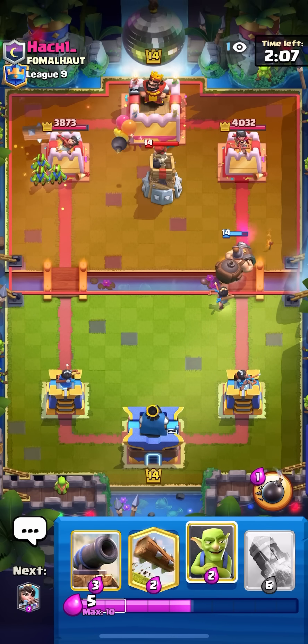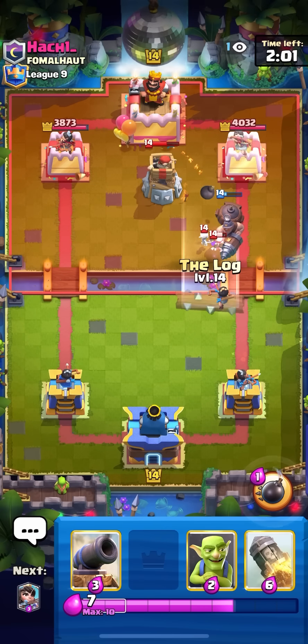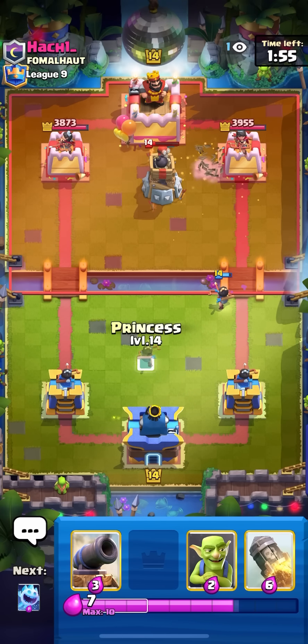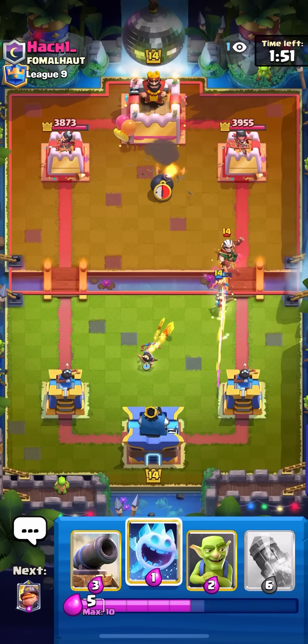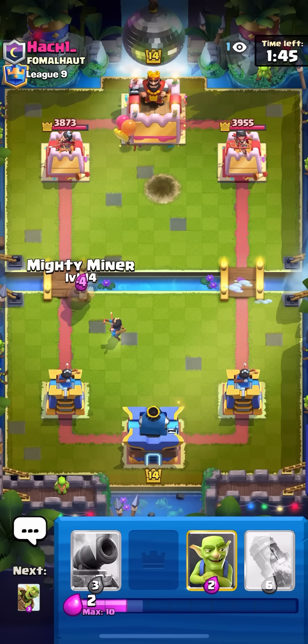You need to know that because magic archer is the way you lose this — just by them spamming it. He has to tornado my princess up or maybe go for a log, but going for log on the skeletons to force him to use the tornado. Magic archer would not really counter princess — yeah that was a bad magic archer, he didn't even line it up properly, and now he has to defend my new princess. Going for mighty miner at the bridge.